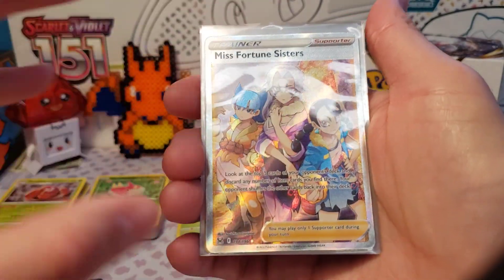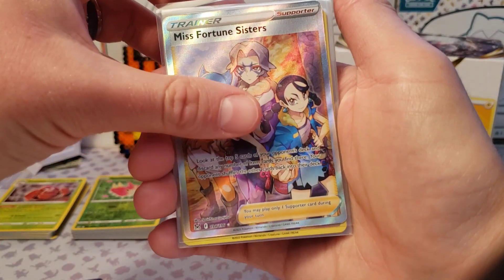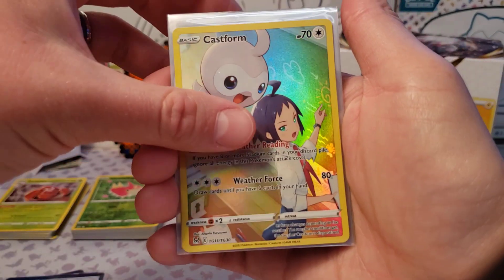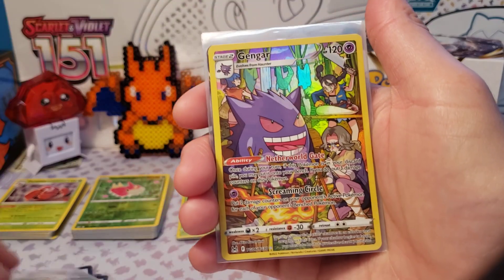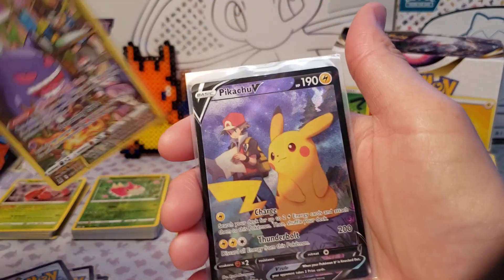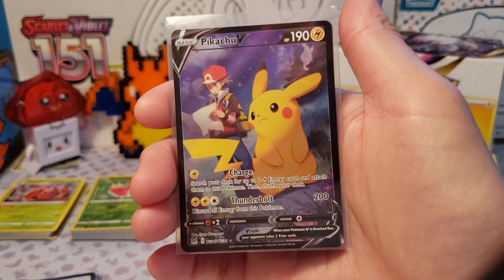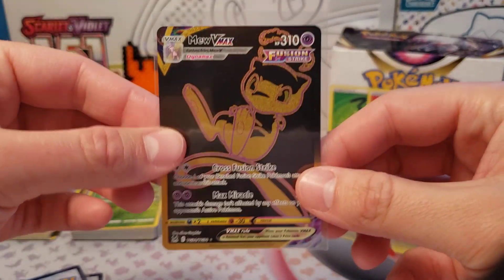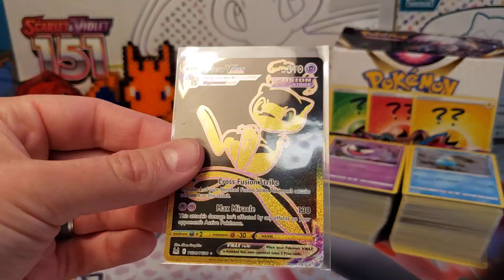We have a trainer full art — I think Misfortune Sisters — Marcus helped us pull that one. And then we got trainer gallery: we got Castform, Snorlax, of course we got Gengar — he's our man — we got the Pikachu, super nice, and we got the gold Meele. I think those are the top two trainer galleries, but I'll have to go look.